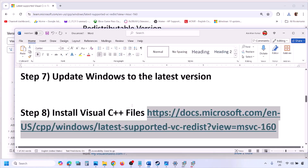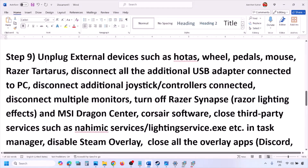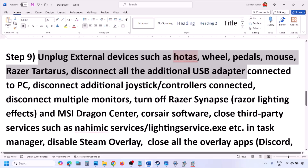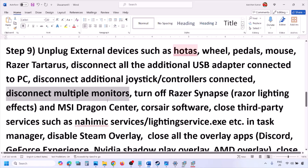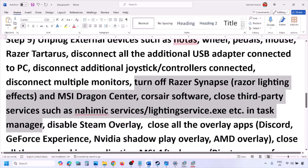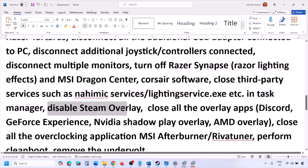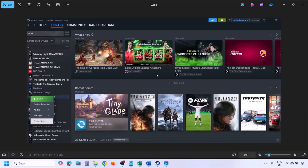The next step is to unplug all external devices you are not using — HOTAS, wheel, pedals, USB adapters, dongles, extra controllers. Disconnect them. If you have multiple monitors, try launching the game on a single monitor and check. Close any third-party services or applications running.